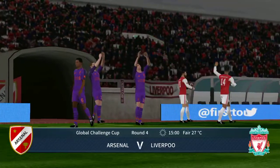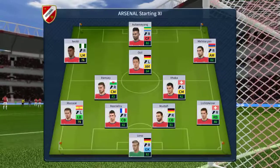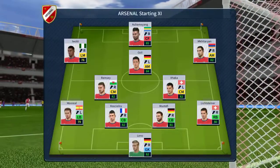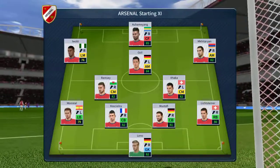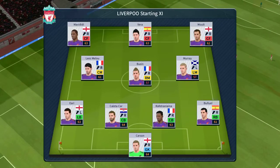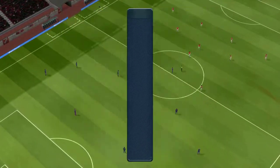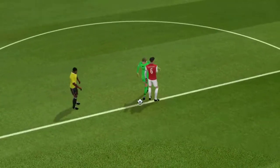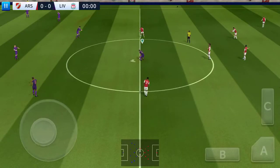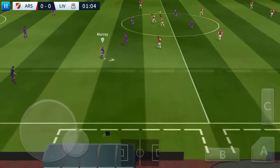There's a big cup tie atmosphere for this game. The team lineups have been announced — let's see how they weigh up against each other. The manager is playing a 4-5-1 formation today. Now let's look at the away team. And we're off — this should be an entertaining game.